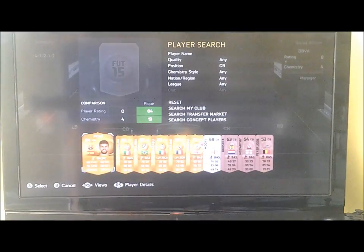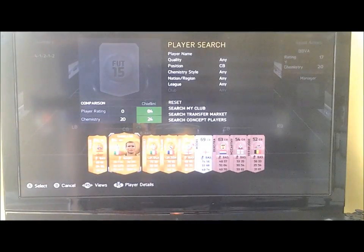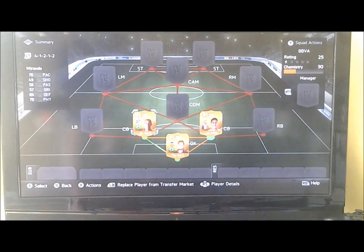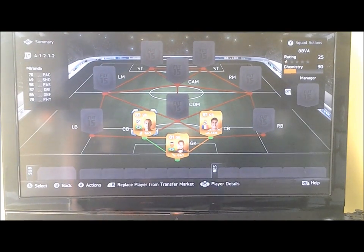Centre backs — at the minute I've got Miranda and Varane. I'll start with Varane: 76 pips, so that's decent for a centre back. He's also quite tall and good in the air as well. Now Miranda is pretty similar, but I'm not sure at the minute if I should have Miranda or PK, because I've got PK in my club. So please comment whether I should get PK or stick with Miranda.